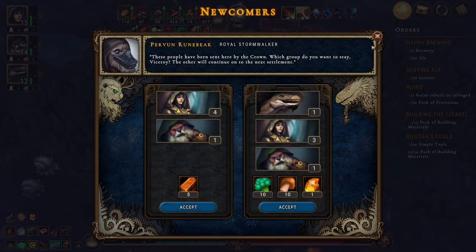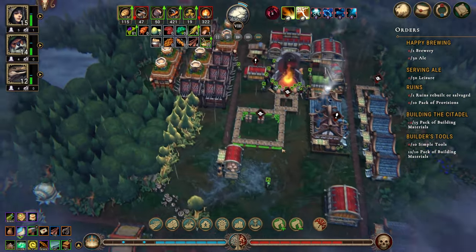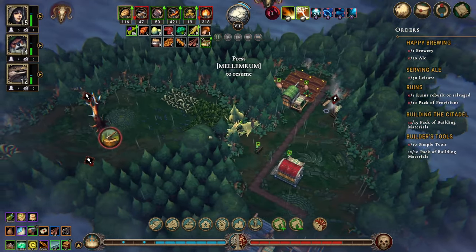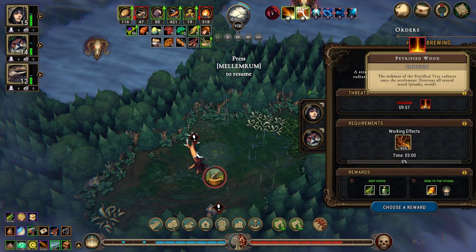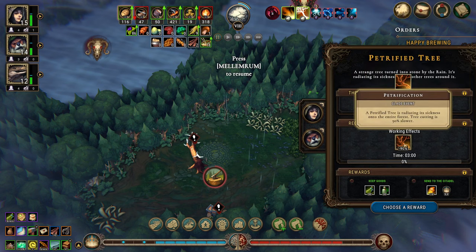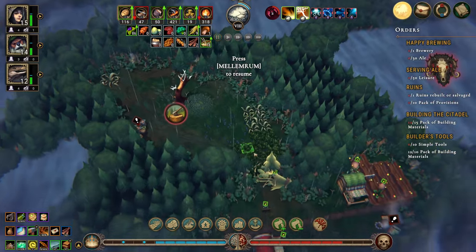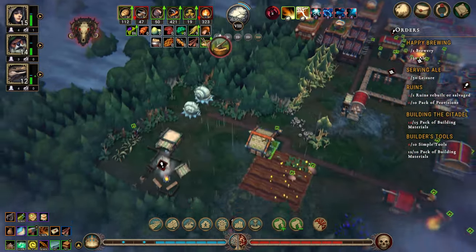Anyone bringing parts? Nope. No trader — I forgot the last one, as usual. What do we have? We need a beaver and something else — doesn't really matter. Sickness of the petrified tree: it radiates onto the settlement, destroys all stored wood and plankwood, and recuttng is 90% slower. Let's investigate that. We have more fertile soil, which is nice. Something for the stonecutters camp to do.